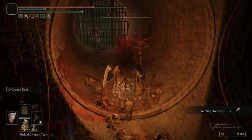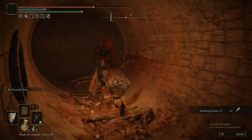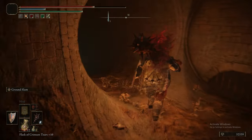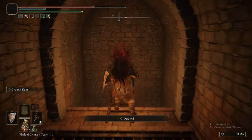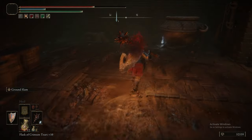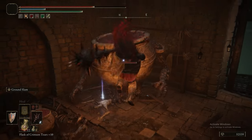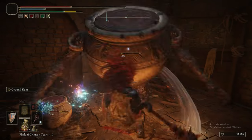When we dropped down into that last hole, if you do an immediate 180 and block, because that one commoner will try to do a backstab on you every single time. But now we're actually very near the end of Subterranean Shunning Grounds - and can you believe there is so much more to do? We're nearly done with this area and yet there's still more than half of the video left.